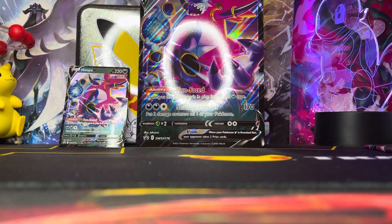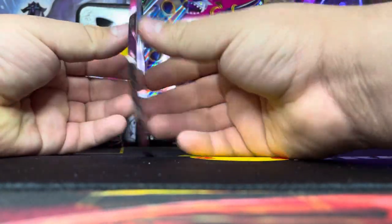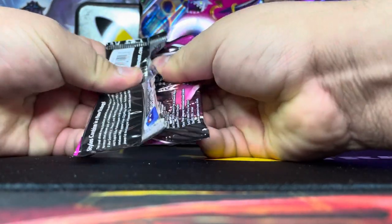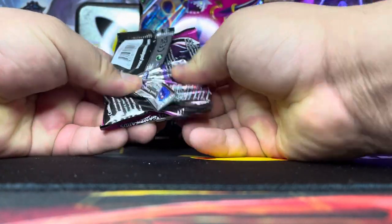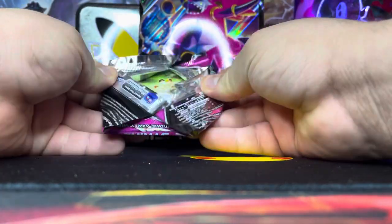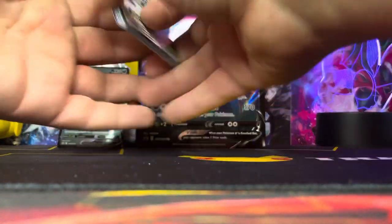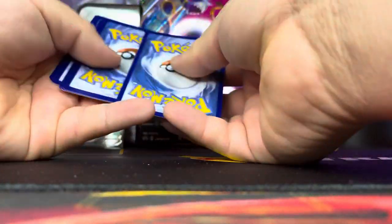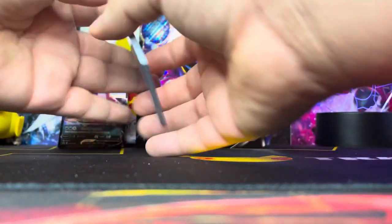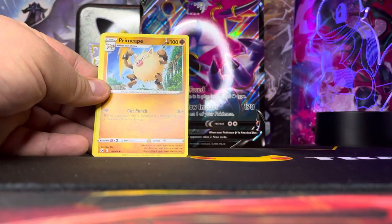I'm setting that reverse holo Snorlax to the side because my sister is coming to town either tomorrow or the next day for the holidays, and she's really into Snorlax. I need to get all my stuff together so I can give her a binder full of all the duplicate cards I've been putting aside for her, so she can have her own collection. Here's pack number two from Fusion Strike — code card, one, two, three, four, fire energy card, Mareanie, Primeape.